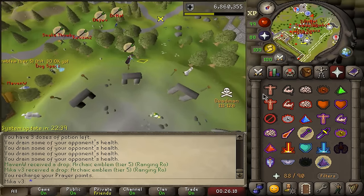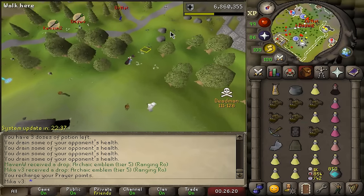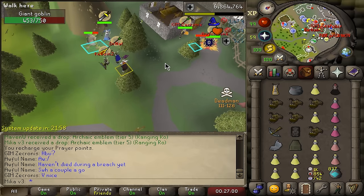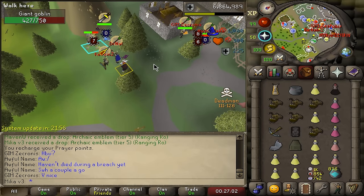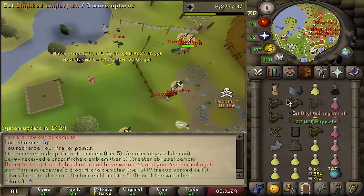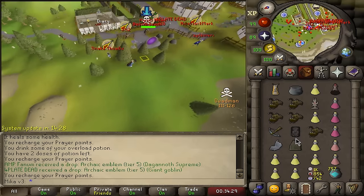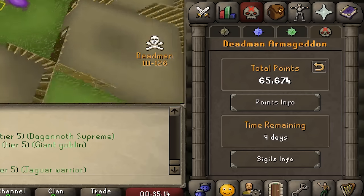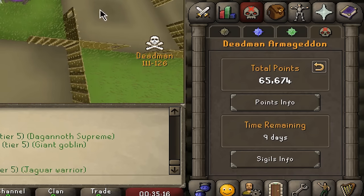Another tier 5. I am valuing my food a lot more than the tier 5s at the moment. Very peaceful breach so far for me — maybe I just jinxed it. We got another emblem. The breach seems over. We end this breach on 65.6k points, which is honestly pretty all right.